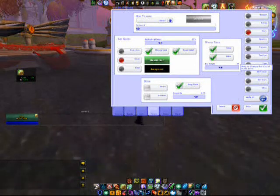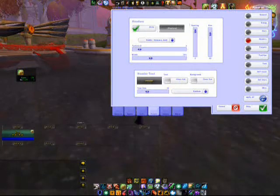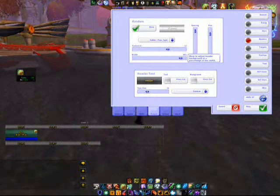We'll pick Headers. We'll show the headers so that you can see Group 1, Group 2, Group 3, all the way through Group 8. Pick a different texture for that, another width. I'm going to make the width to match the bars. There we go. The headers — let's make them black.